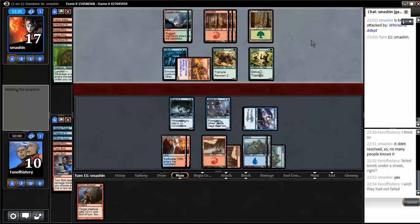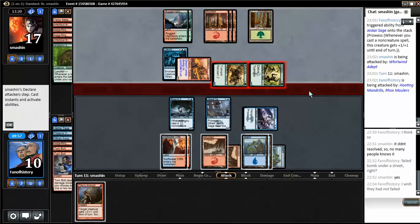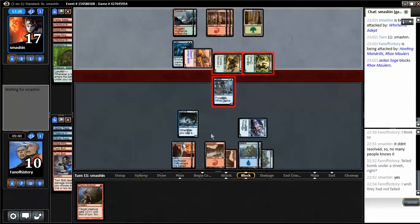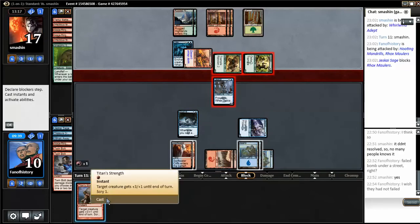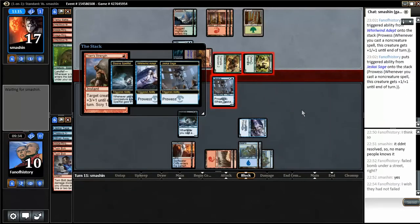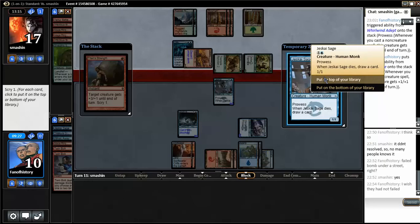I'm going to trade Jeskai Sage for one of his creatures — they both have Trample, which is inconvenient. I'm going to take five. Block and kill which one? That one. I should not have attacked — that was crazy. But I want to win, so I need to not be defensive. Do we want another Jeskai Sage? I think we do — we're going to draw two cards here.